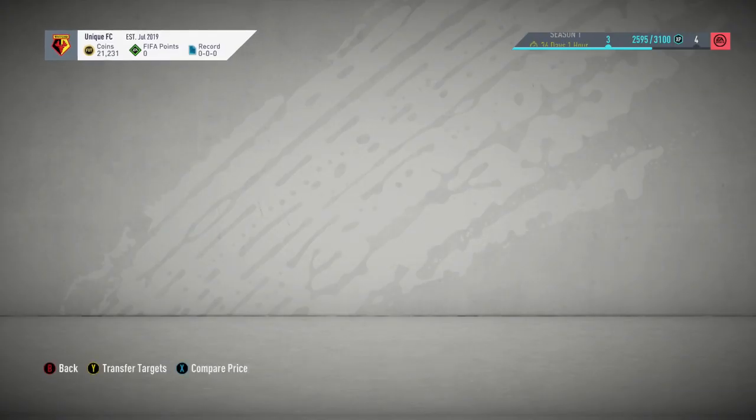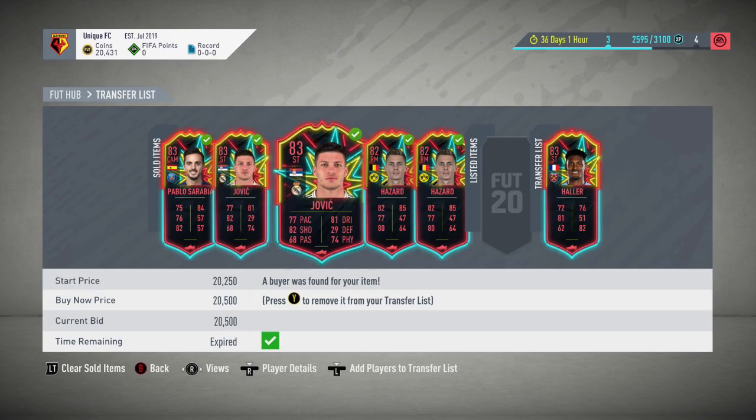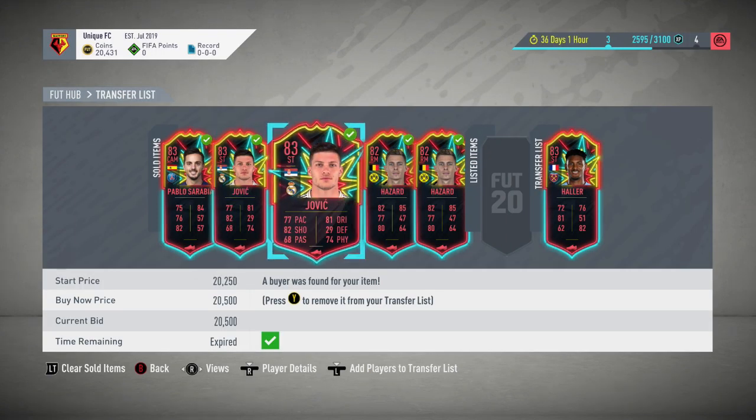Second snipe: picked him up at 16,000, a little bit better than the first one. Profit should be about 3,500 coins off him. These two Jovic cards have now sold, making just 4,000 coins off them.